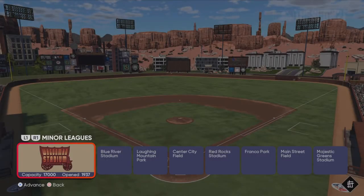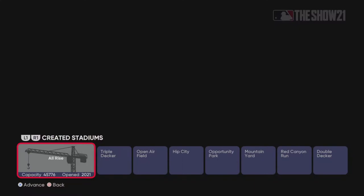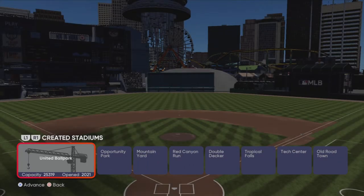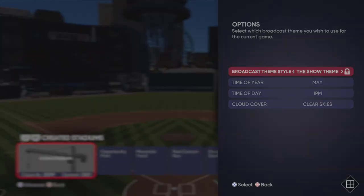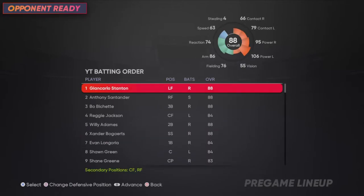Here's the two-option split path: if you're on a next-gen console like I am, I recommend getting a creative stadium with max elevation — basically a united ballpark. I made one, and for some reason the ball just flies there.